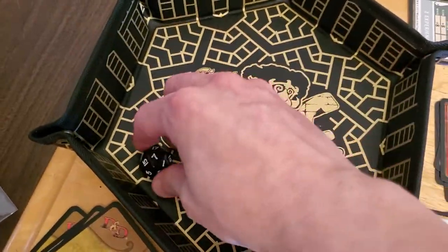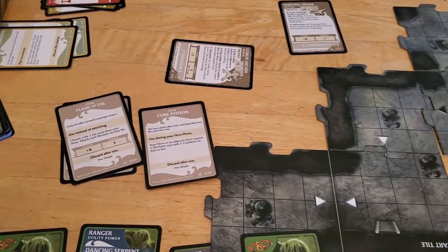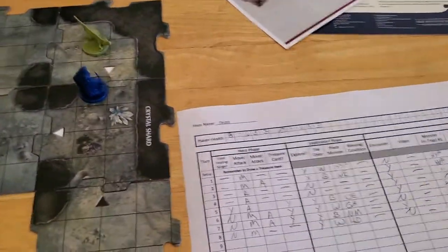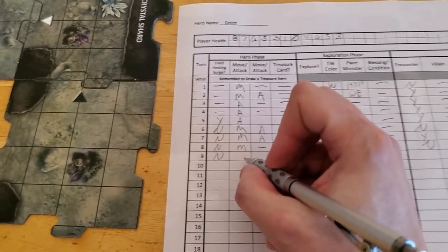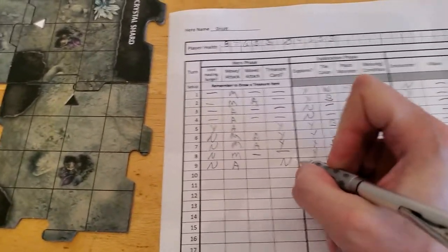And of course we miss. Well, we can still move. Let's update our sheets. We didn't use a healing surge, we have not moved yet. We did use our attack action, although we missed. So we don't get a treasure card.